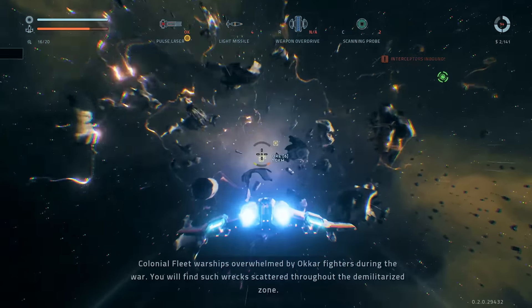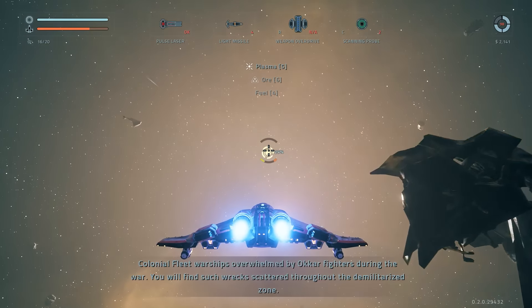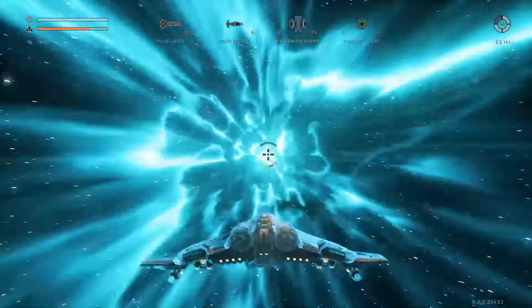These giant shipwrecks — what are they? Colonial fleet warships overwhelmed by Okar fighters during the war. You will find such wrecks scattered throughout the demilitarized zone. And we get out of there. Good.